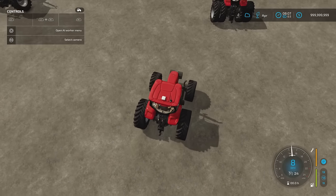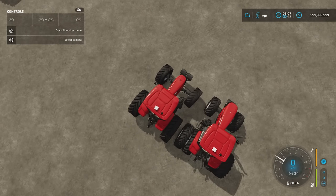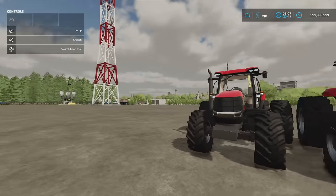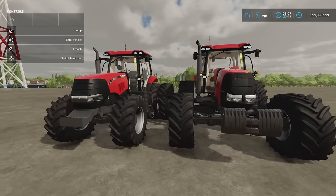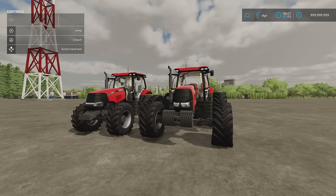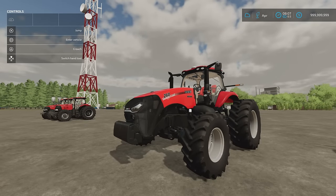Putting the two versions side by side you can definitely see the LWB is longer. There are no horsepower options to change — the SWB is 182 horsepower and the LWB is 234 horsepower. The engine bays are visibly different in length. The light setups differ too — the LWB has more of a wraparound look while the SWB has lights more concentrated at the front. Those are the Puma SWB and LWB.